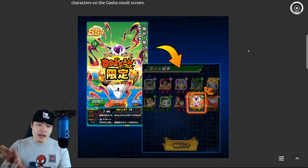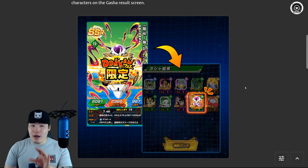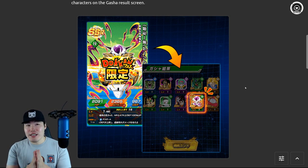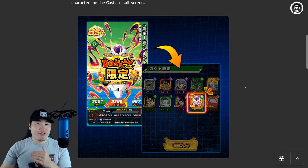Number two is a new UI change in summons, where if you have a unit that's a Dokkan Festival exclusive appear in your summons, there's going to be a Dokkan Festival logo that pops up in front of the card art to let you know that you pulled a Dokkan Fest exclusive. And once you're done your multi, there's also going to be a little logo on the top left corner of the card. For newer players who maybe don't know which cards are good, this icon will tell them there's something special about this card. It's very similar to the LR logo we already have, but just for Dokkan Festival exclusive units.